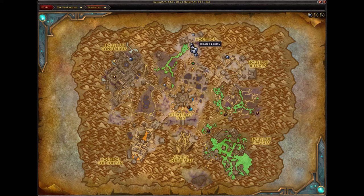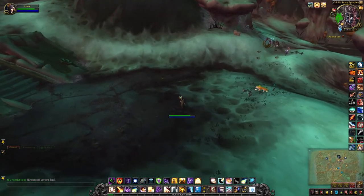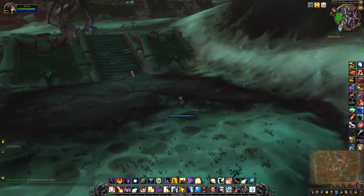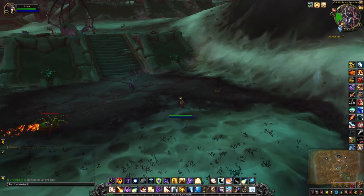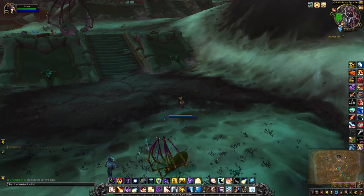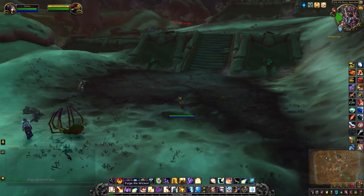There's a treasure you can see all over this area: bloated loot flies. In order to loot this treasure, I suggest creating a macro with forward slash TAR — actually I'll just type it for you. Bloated loot fly. You can create a macro just with that command and then all you have to do is target it.